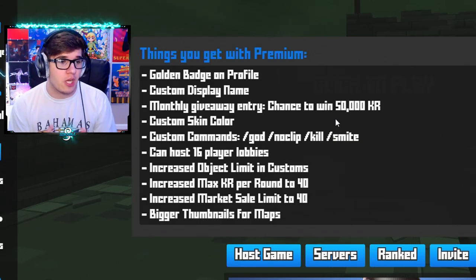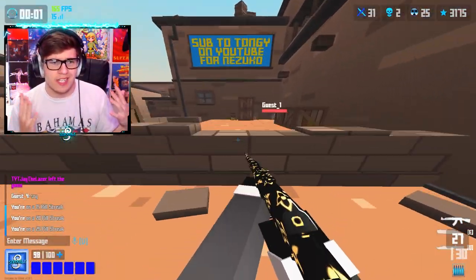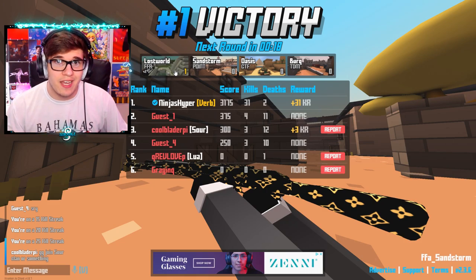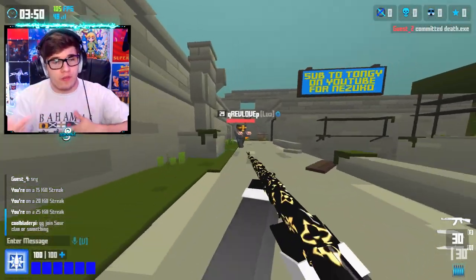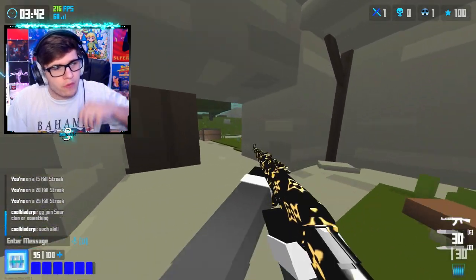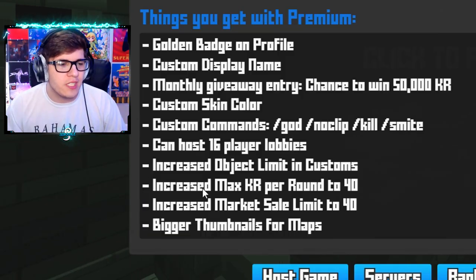You get custom commands, presumably for custom games: slash god for god mode, slash noclip to fly around the map like in spectate, slash kill to kill somebody, and slash smite — I'm not personally sure what that one does. Next, and this is huge for content creators who aren't verified yet, you can host 16-player lobbies with Krunker Premium. Normally only verified users can host 16-player lobbies, so this is no longer locked behind the verified gate. The next few things affect map makers — an increased object limit in customs.